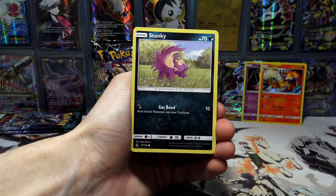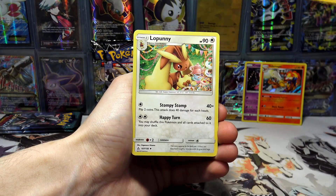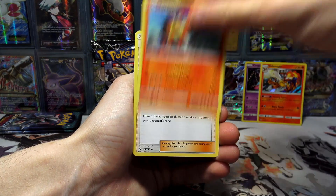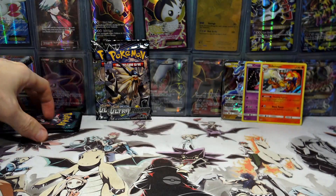We've got an Eevee, Vulpix, Stunky, Yangoose, Roselia, Psychic Energy, Lopunny, Turtonator, Mars, a Turtwig Reverse Holo, and a Hippowdon Regular Rare.